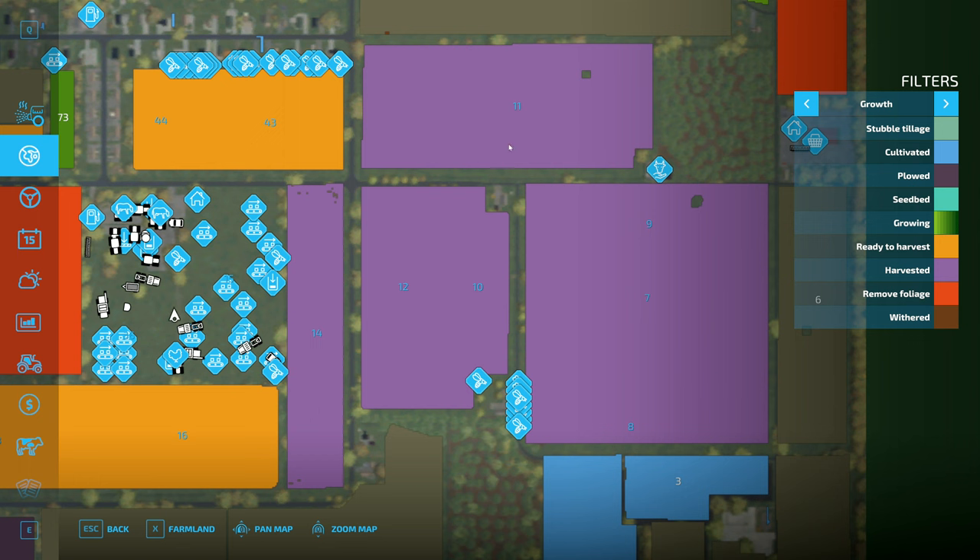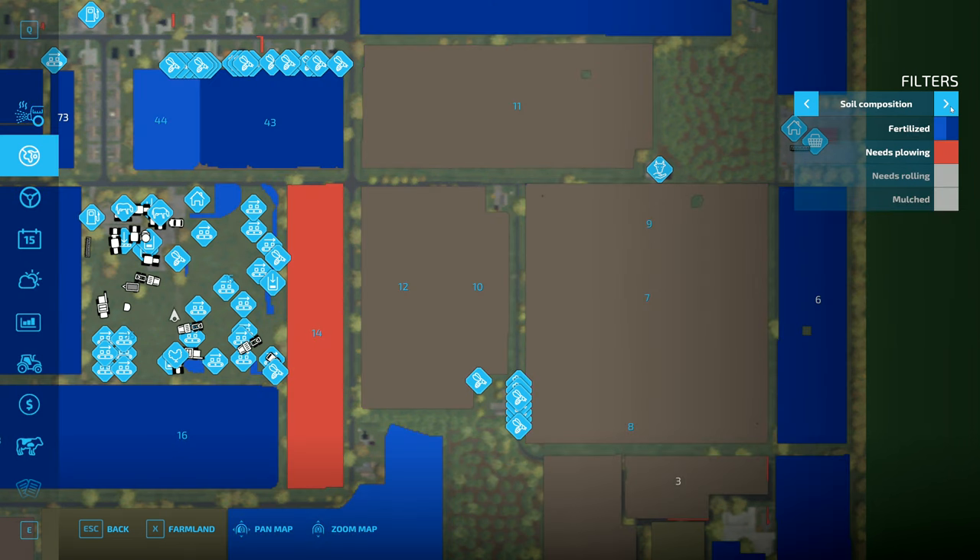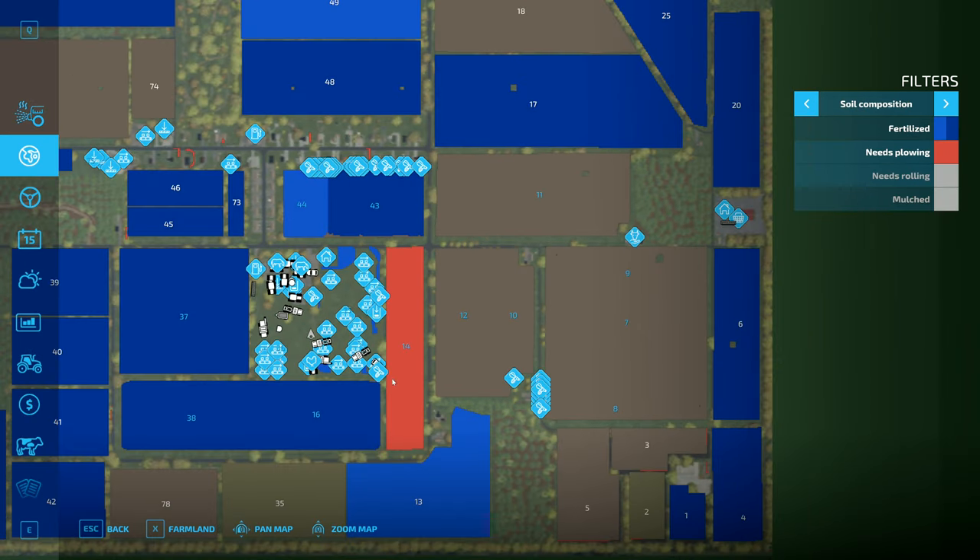I'm going to need to plow field 14, and I'll also need to plow that one and then the one after - I think it's sunflowers. So we're going to need to plow these fields. I have no idea what we're going to do in these three fields - absolutely no clue at all at the moment. That's just going to require a bit more thought.